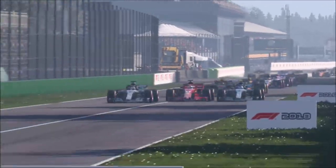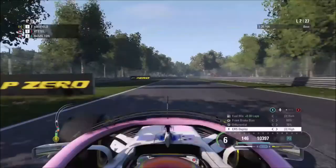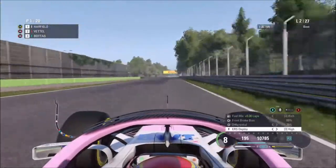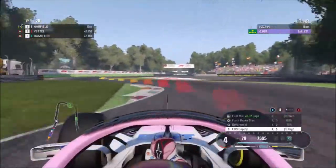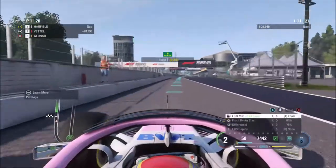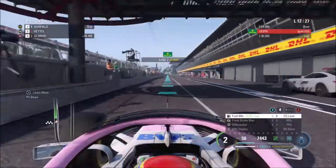Going on to lap two, here comes Sebastian Vettel down the inside of Valtteri Bottas and around the outside of Lewis Hamilton. Sebastian Vettel has managed to get a double overtake on both Mercedes. Well, this is helping us pull a massive gap. Already on lap two, look at the map - we're so much further ahead than the two drivers behind.